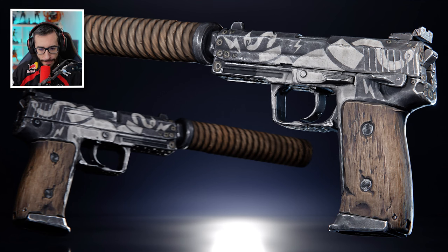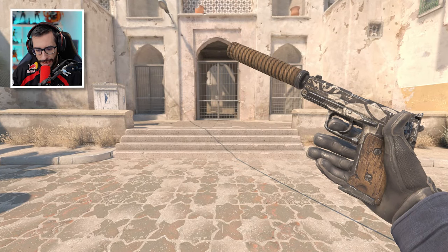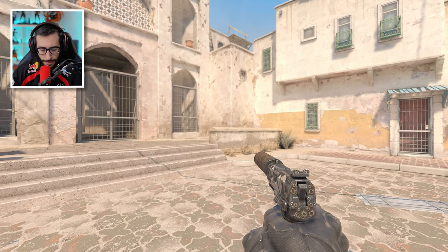USP Pirate Bomb — in this case with a rope on the silencer. A simpler skin again, but cool — a silencer different from what we're used to.